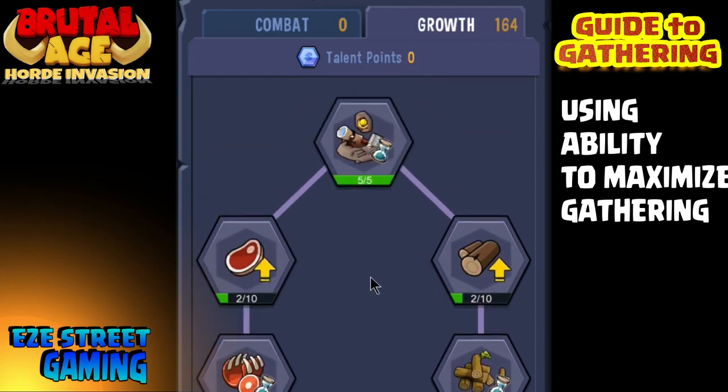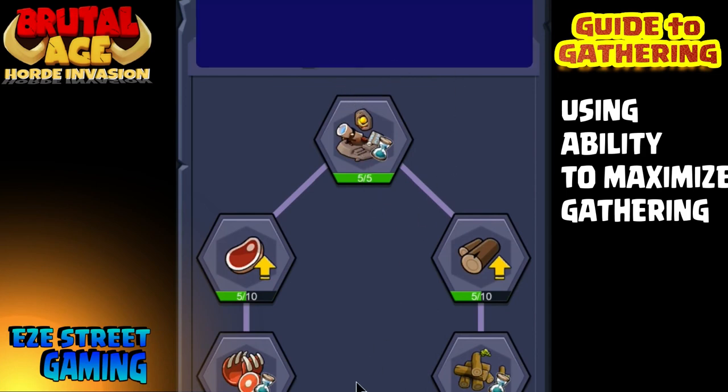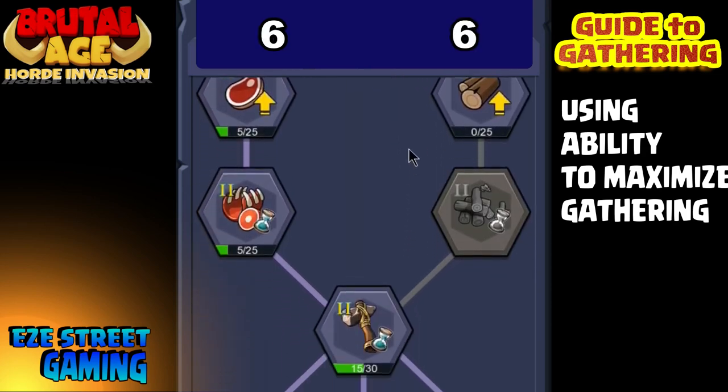When you first start out, most people will go 50-50. You'll start gaining talent points every time you get experience to go up a level — starting with about three at a time, then four, then five. Most of the time, everyone splits it: they'll put some on combat, add some to growth, and kind of grow both sides 50-50.